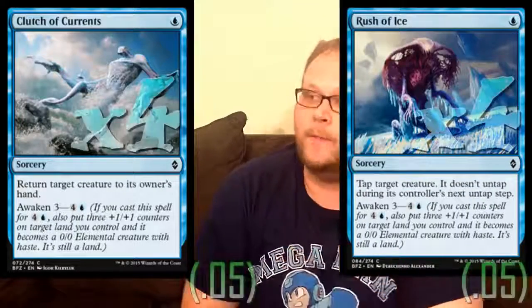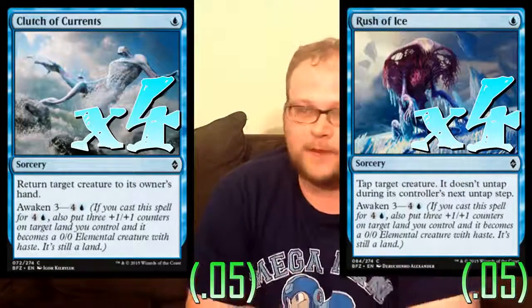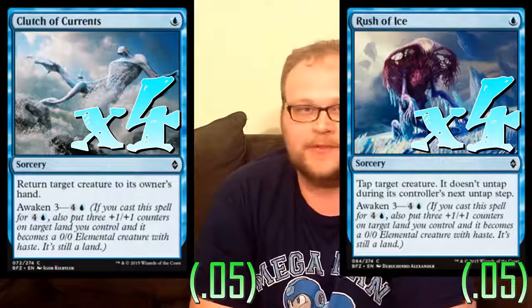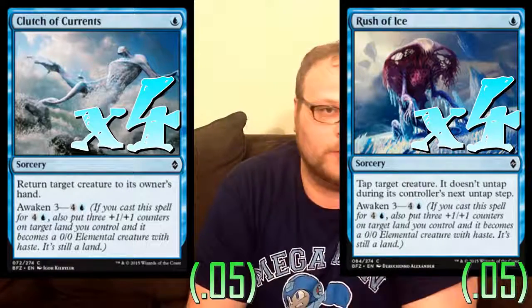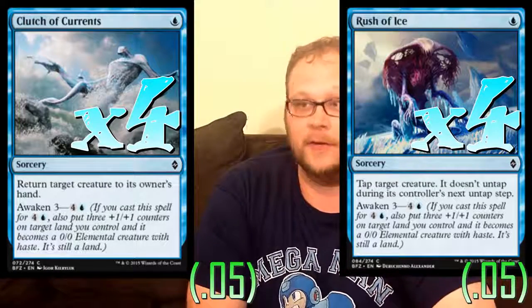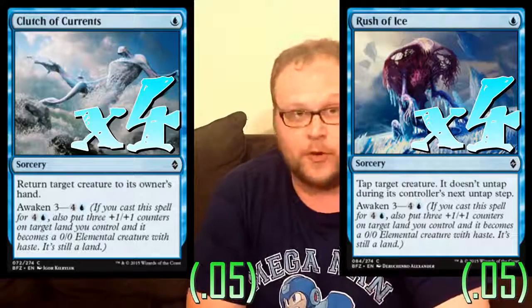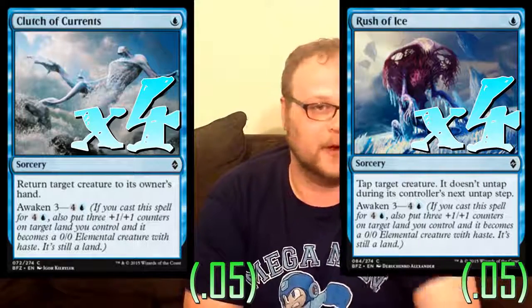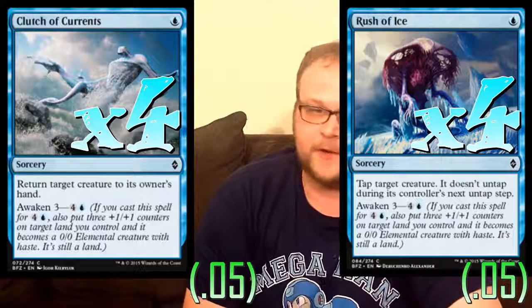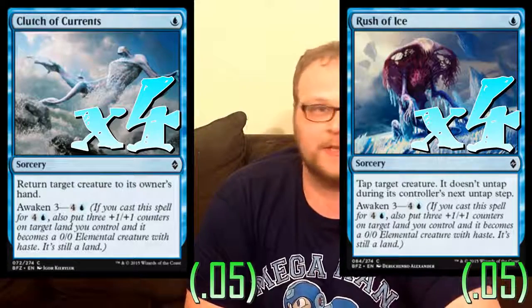Fifteen spells in the deck. Here are some of those Awaken cards — eight copies of one-drops with Awaken. We've got four copies of Clutch of Currents and four copies of Rush of Ice. Both are insanely important. Clutch of Currents is great whether you're playing it first turn or fifth turn — this can be your five-drop, get rid of the biggest threat on the board for a turn or two and get your own Awaken land. On the first couple of turns, bounce their one-drop or two-drop.